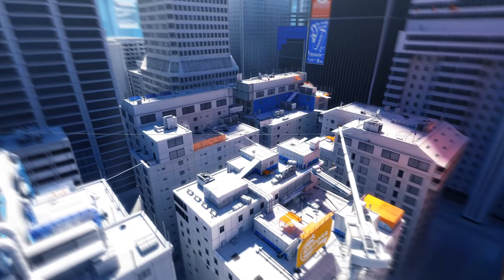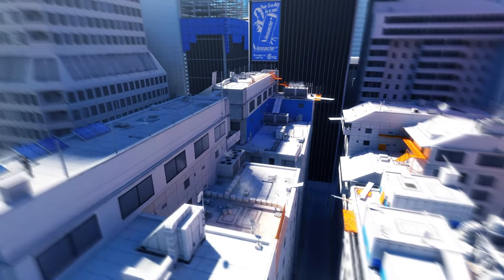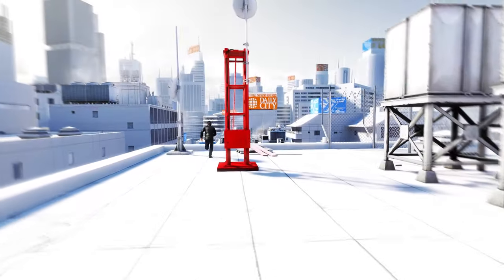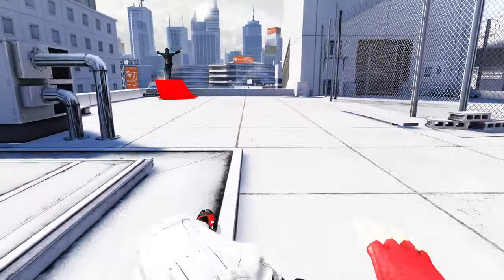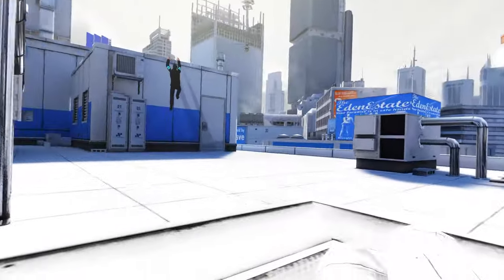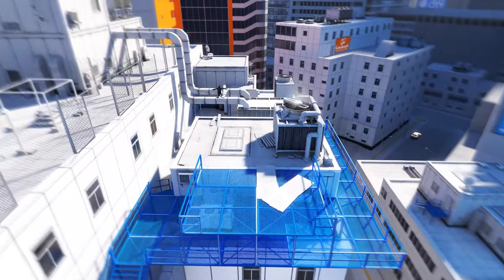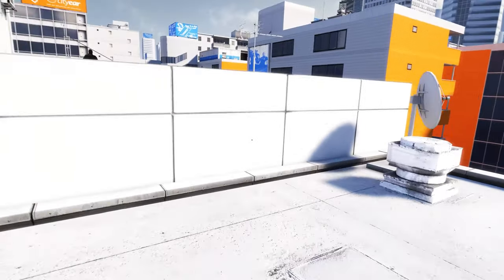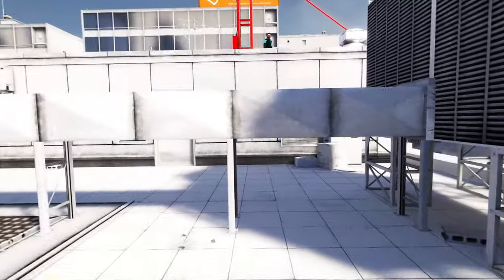Mirror's Edge demonstrates that aesthetics are more than just a visual treat — they can fundamentally shape the way you play. The game leverages its minimalist art style through the smart use of neutral and contrasting colors to create a distinct sense of place and purpose. The strategic use of the color red guides players, creating a sense of urgency and ensuring fluid navigation. The shapes and lines in the game's architecture direct the player's focus and movement, while the auditory elements — from the tranquil ambience of the cityscape to the tension-filled sounds of pursuits — complement the visuals by setting tone and mood. This thoughtful integration keeps players responsive and engaged, ultimately affecting their gameplay style and decisions.